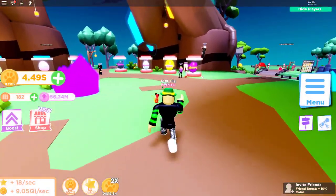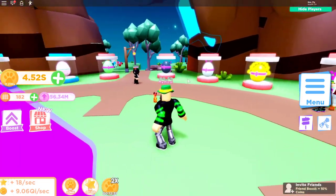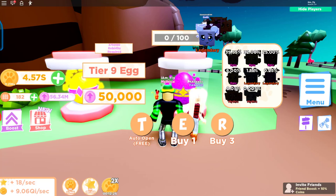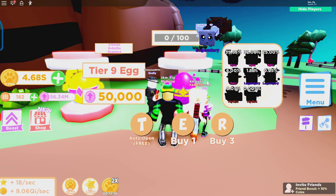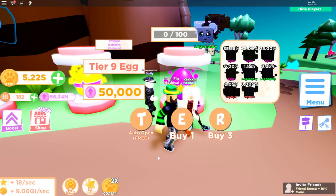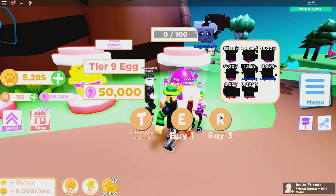The final thing added is a new rebirth egg. The rebirth eggs are now red, so you can tell the difference between regular eggs and rebirth eggs. This is a Tier 9 egg — it costs 50,000 rebirth tokens each, which is 375,000 rebirths total, so you'll have to grind quite a bit. It adds eight new pets, shinies, and eight new stories. Let's start opening some of these eggs and see what we can get.